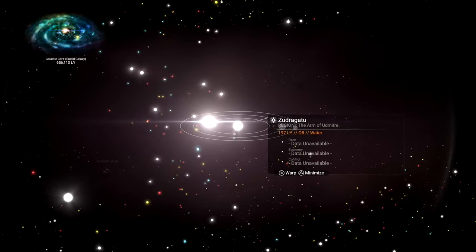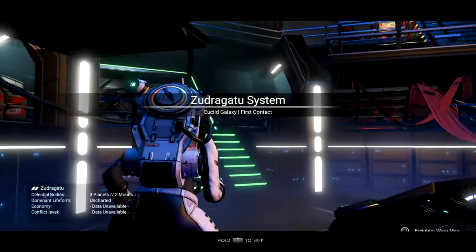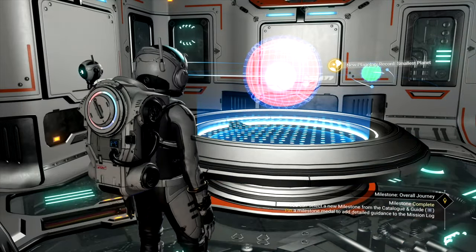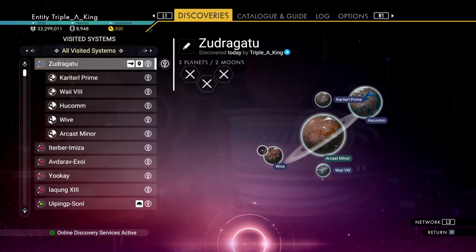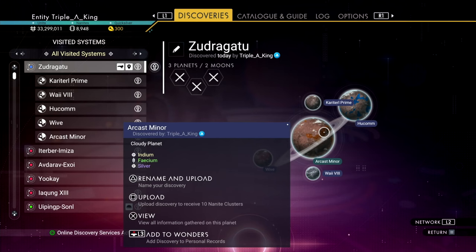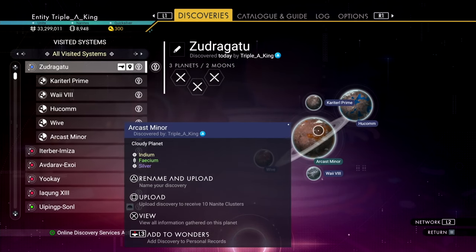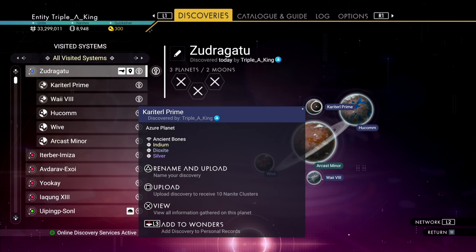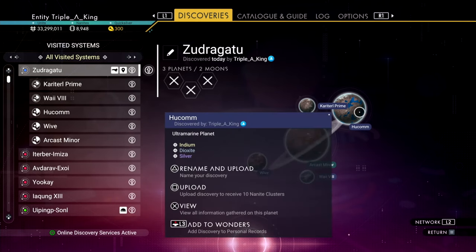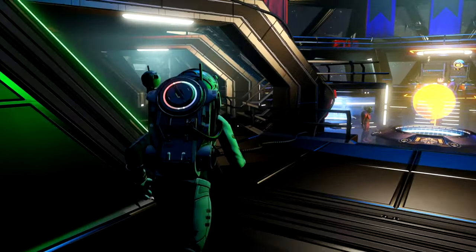So I've found another galaxy with no data available. We're going to warp there — first contact. Three planets, two moons. Let's activate our probe. Wive — a decaying nuclear planet. Arcast Minor — a cloudy planet. Way 8 — a shattered planet. Karitaro Prime — an azure planet. And Hukam — an ultramarine planet. These could be promising, actually.